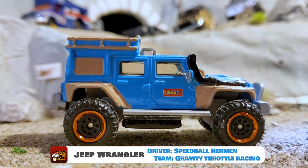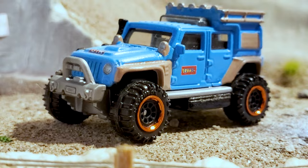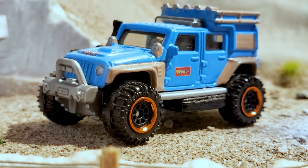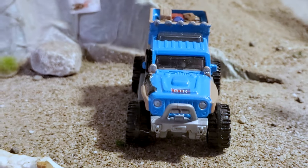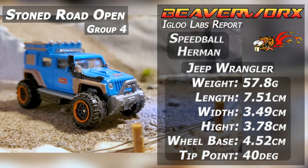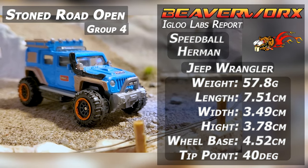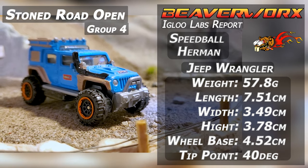Speedball Herman from Team Gravity Throttle Racing, driving the Jeep Wrangler — the Matchbox rendition. It is jacked, folks. Look at that — it's got weights on it, and there's some calculator action going on in there. We've got special instructions to move the weights around for the second round. Gravity Throttle Racing always putting the thinker on. Let's check it out.